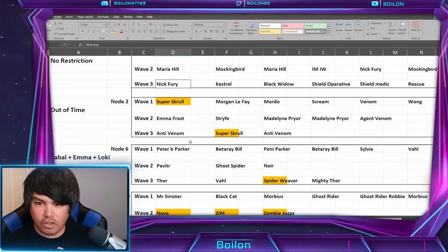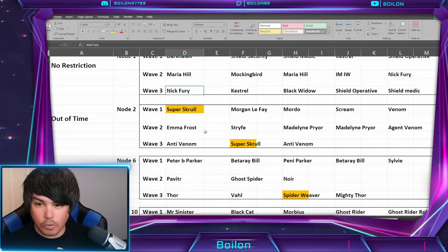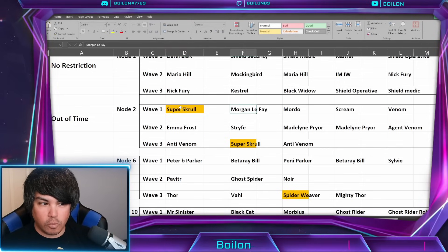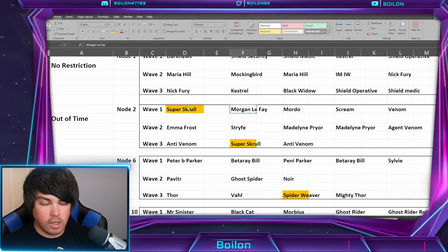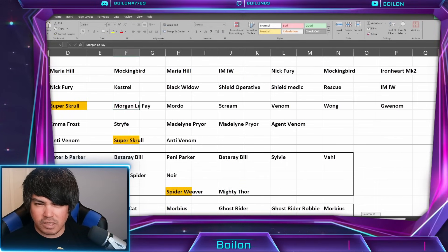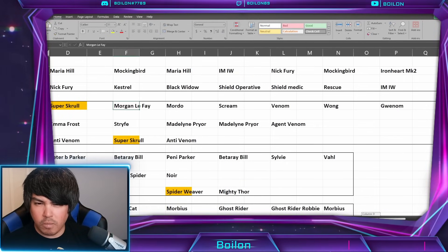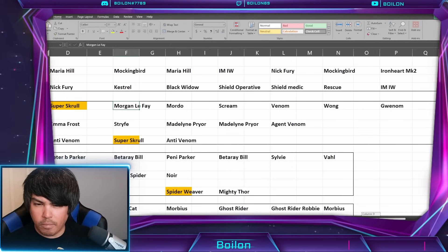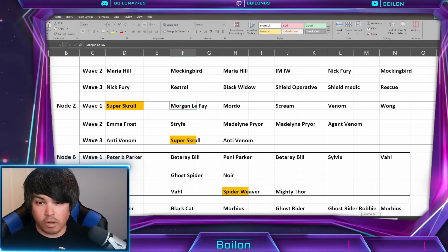Node number two is quite interesting. There are two Super Scrolls, both in wave one and in wave three — I think that's quite interesting. Then we have a Morgan Le Fay who's going to have some pretty beefy resistances, along with some symbiote and Hive Mind characters: Scream, Venom, and Gwennom. We've also got the Wong and Morgan Le Fay combo, so potentially being stuck behind a taunt.